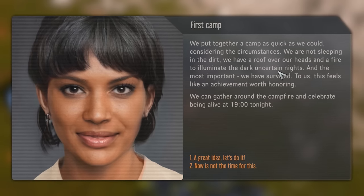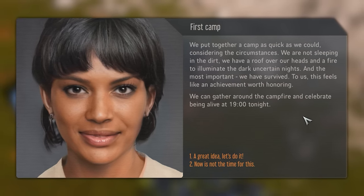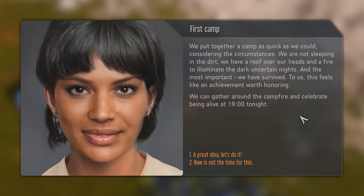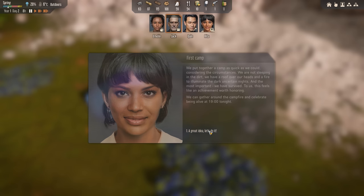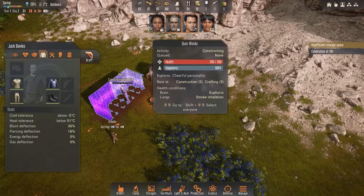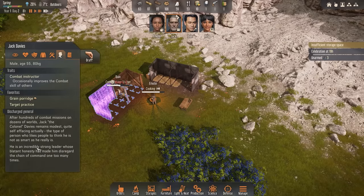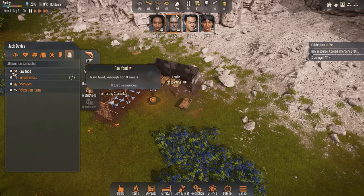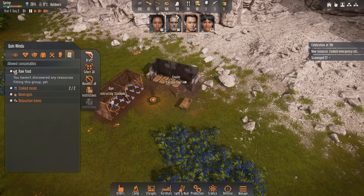It looks like Rita is interrupting me: 'We put together a camp as quick as we could, considering the circumstances. We are not sleeping in the dirt. We have a roof over our heads and a fire to illuminate the dark uncertain nights. And most importantly, we have survived. Let's have a celebration around the campfire.' Sure, sounds good. I can also take a look at the individual skills and find out a bit more about the background of some of these characters, and we can also restrict some things.